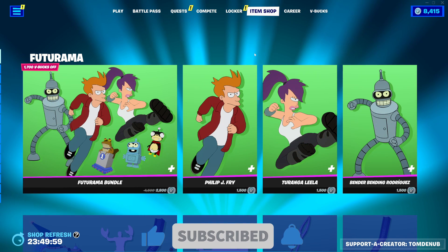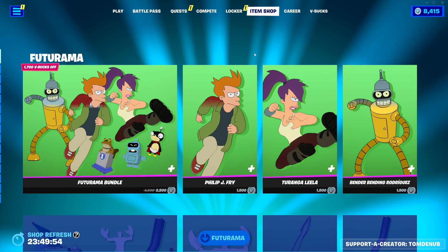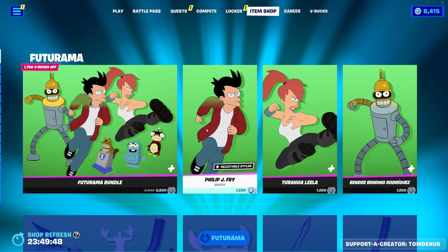We did get a gun related to the Futurama collab, very similar to the Ray Gun that we did get in Chapter 2 Season 7, if you remember that. We did get the new Mammoth Pistol as well, and tons of new skins, little map changes here and there. Pretty cool updates.